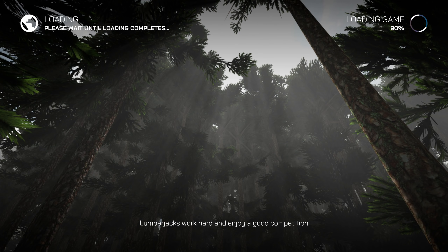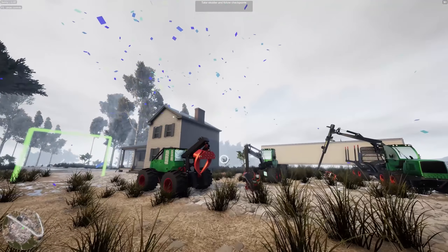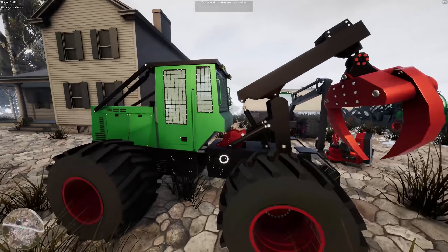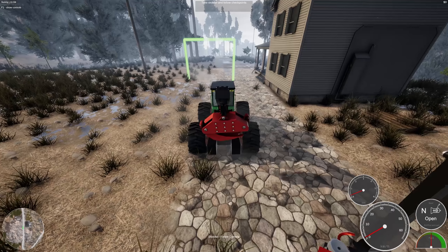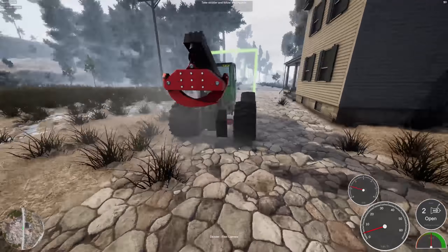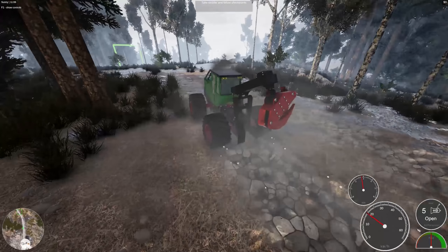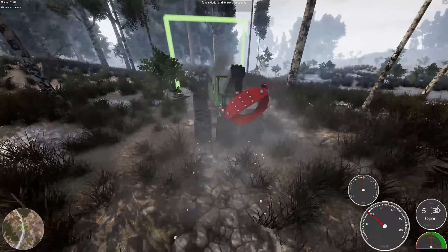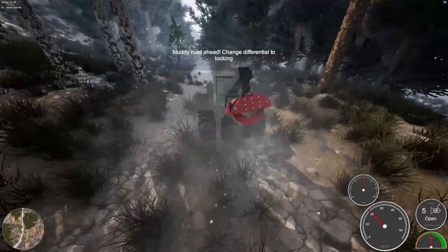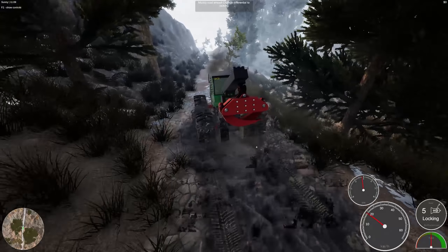We're on to tutorial number three and the quote of the day is: lumberjacks work hard and enjoy a good competition. So what toys do we get to play with now? We got the skidder. This thing's pretty cool looking though. Let's hop in and take it for a ride — it looks like a tractor thing. Oh, that's the back. I thought that was the front for some reason. It's a joy ride, this thing. Hell yeah, brother. Here, where are we going? Take the skidder and follow the checkpoints. This thing is a little strange to control, not going to lie. Muddy road ahead, change differential. Let's just do it, we're going to go flying through here anyway. Absolutely destroy this paved road — it's fine. People probably put a lot of work into that, but we're not going to worry about it.